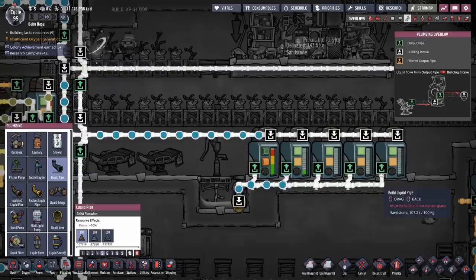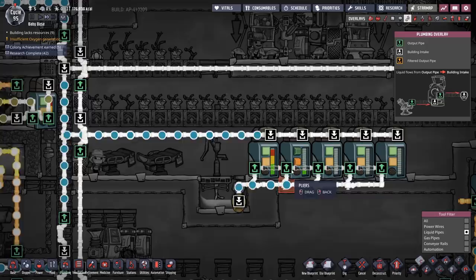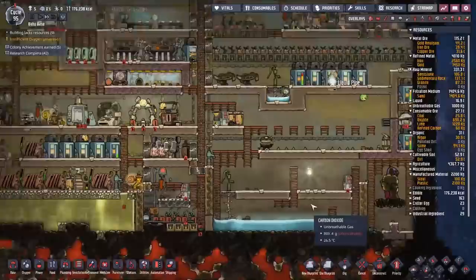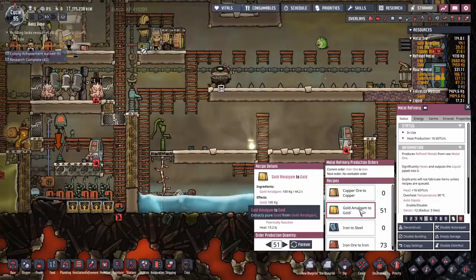It might be a better idea to run the pipes from the end — that would probably be a hell of a lot smarter. It just means the end tanks will drain first, and we can delete those tanks as the water empties. That'll simplify things quite a bit. Once all of that is out of the way, we can start work on our atmosuit docks.